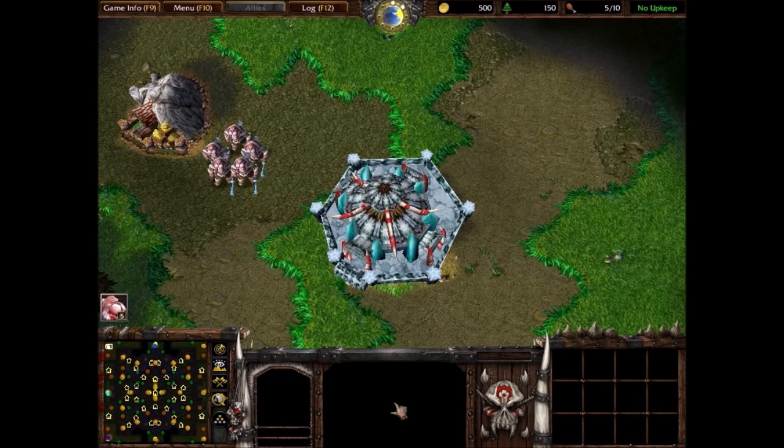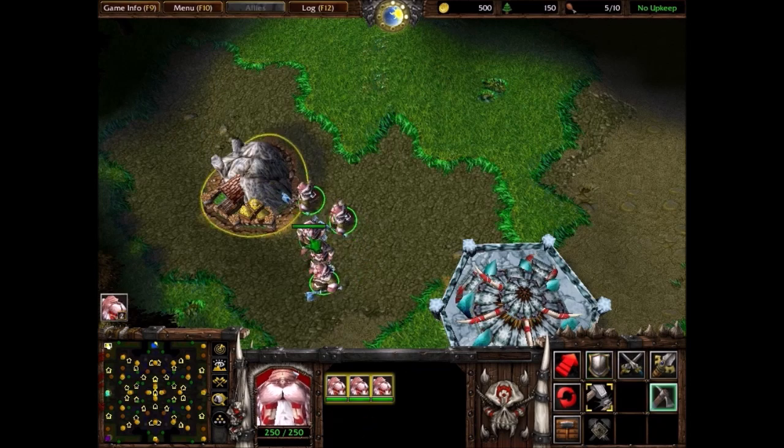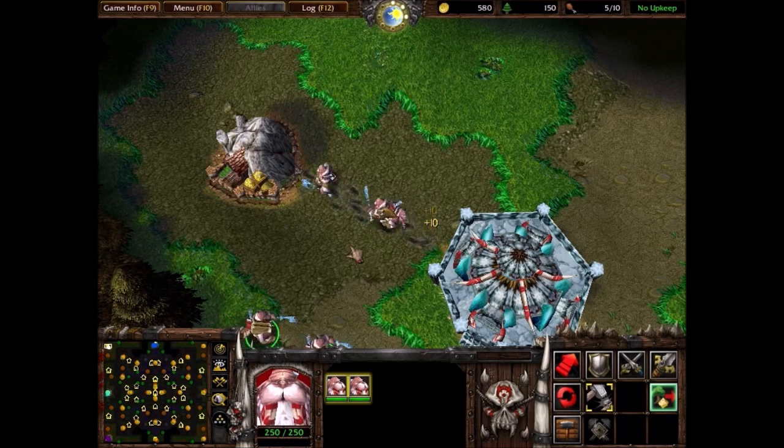Hello everyone. For this video I'm going to be playing one of my maps called the Conquest of Northrend. I'm playing the faction called the Horde of Northrend, which is basically a replacement for the Orcs. Instead of Orcs you have the Tuskar, instead of the Jungle Trolls you have the Ice Trolls, and instead of the Tauren you have the Taungka. There are also Magnetars.